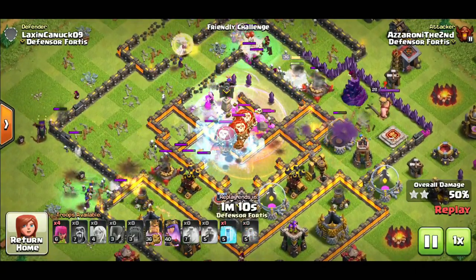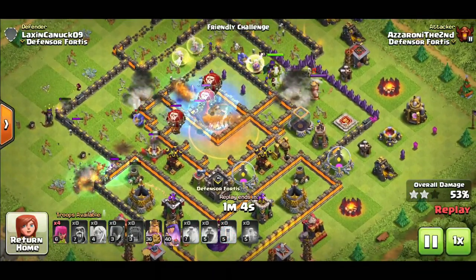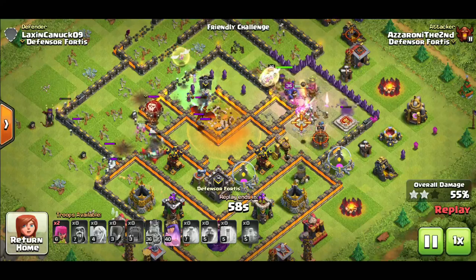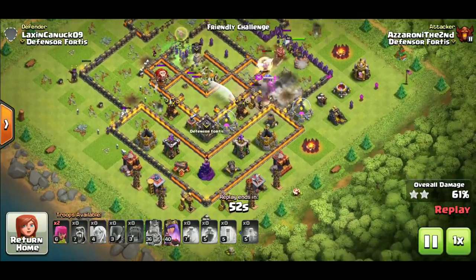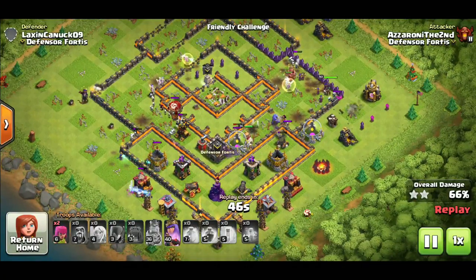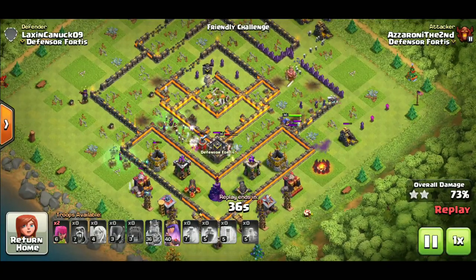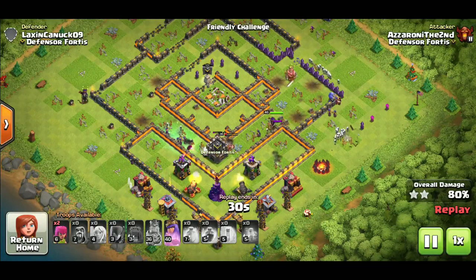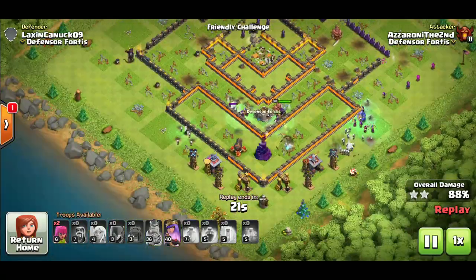CC troops come out — make sure you save your poison and a couple freezes for the CC troops, especially if the wall wrecker is in their path. CC troops aren't really a big deal as long as you have a couple freezes and that poison to take them down. As you can see it's pretty much decimating the base and there's still a lot of witches left. I would definitely expect a nerf for this strategy coming very soon. The April update bumped up the max witch level, giving every town hall that uses witches an extra level, so it's crazy how strong this strategy is.